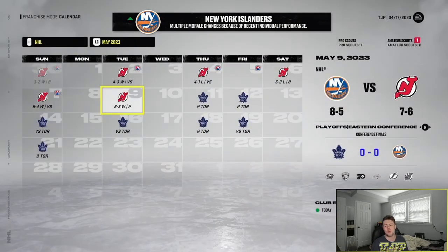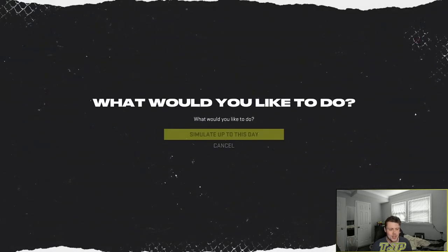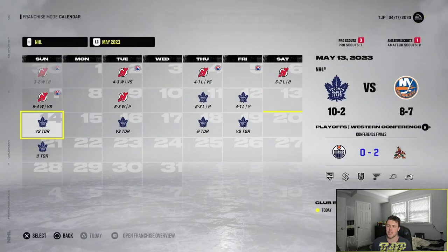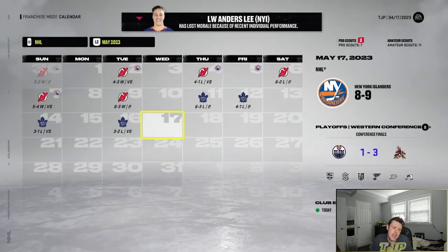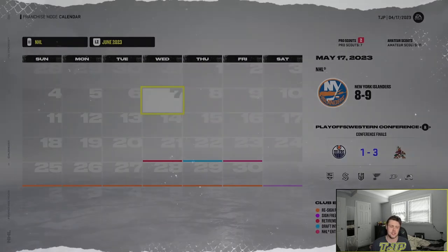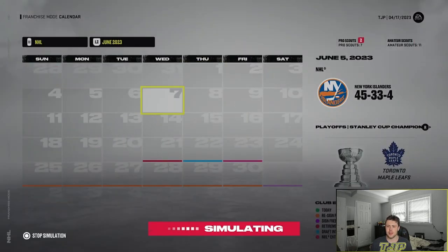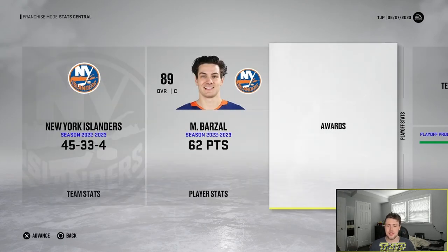We lose game four, then game five — going to game seven for the second straight season. We win game seven and we're going to the Eastern Conference Finals to take on the Toronto Maple Leafs. Tough matchup, but you never know. Game one against Toronto — we lose 6-3. Game two we lose 4-1. Down three-zero and we can't get a single win. Toronto wins the Stanley Cup — not a surprise, they were really good. Just really annoying.